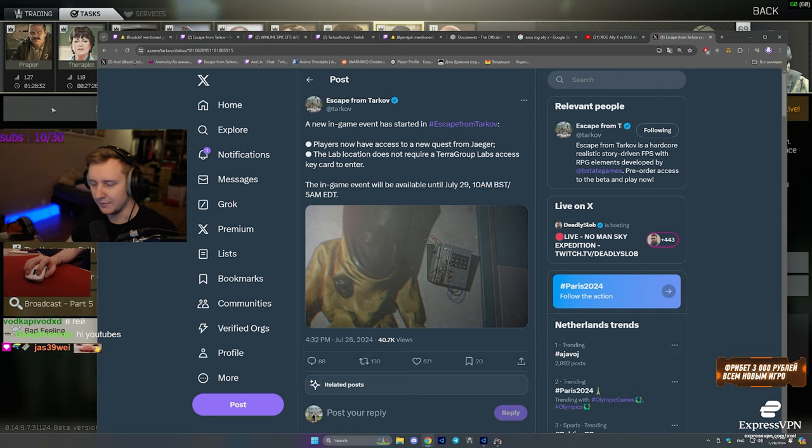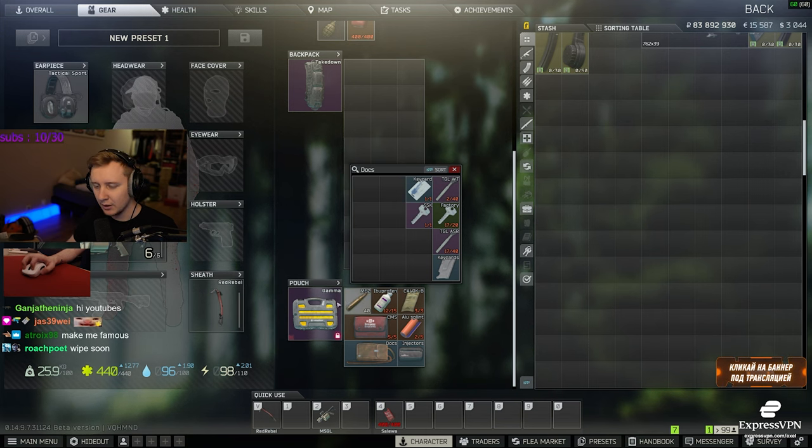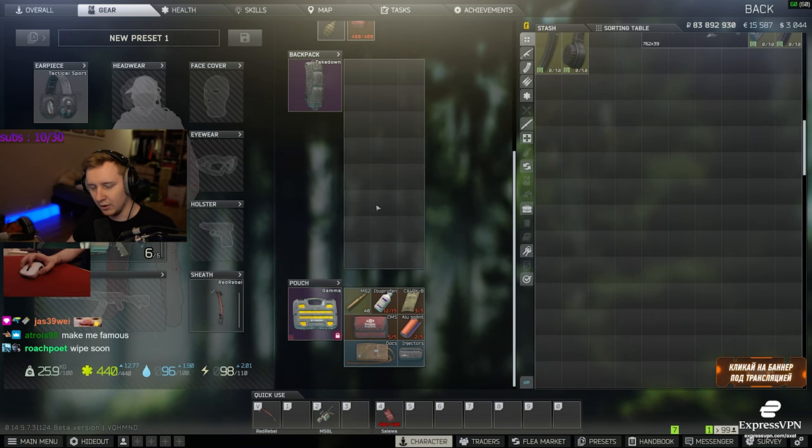So what is all of this about? First of all, if you go to Labs, you don't need entry key cards anymore. You just go into the lobby and you play.